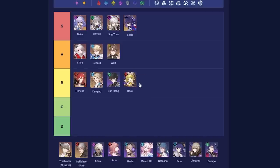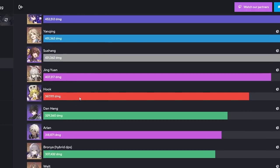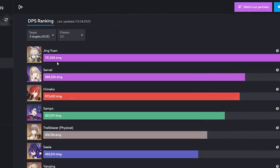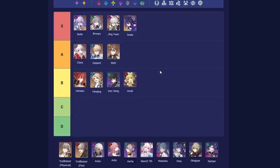Hook is up next. Hook is similar to Dan Heng — a fantastic free-to-play carry. In terms of output, Hook is actually a little better than Dan Heng. She's quite up there in damage, performs well, and she also has an AoE component meaning she's stronger in AoE scenarios. She's still B-tier though — not going to be beating units like Clara in terms of really well-built teams, but she's definitely pretty good.